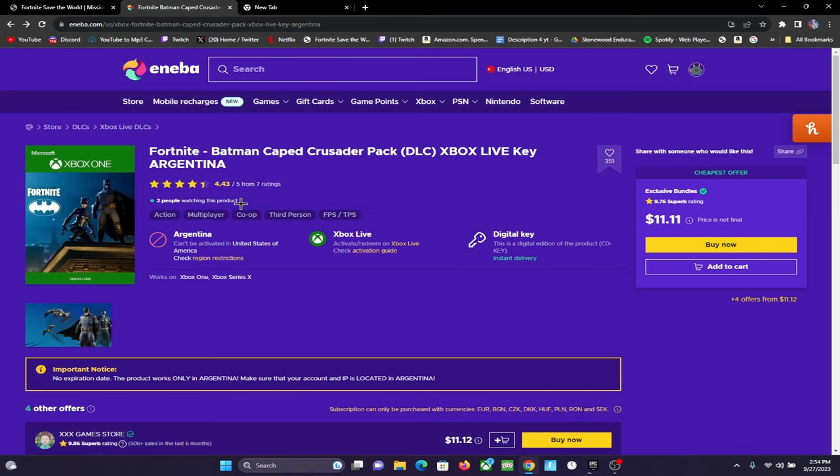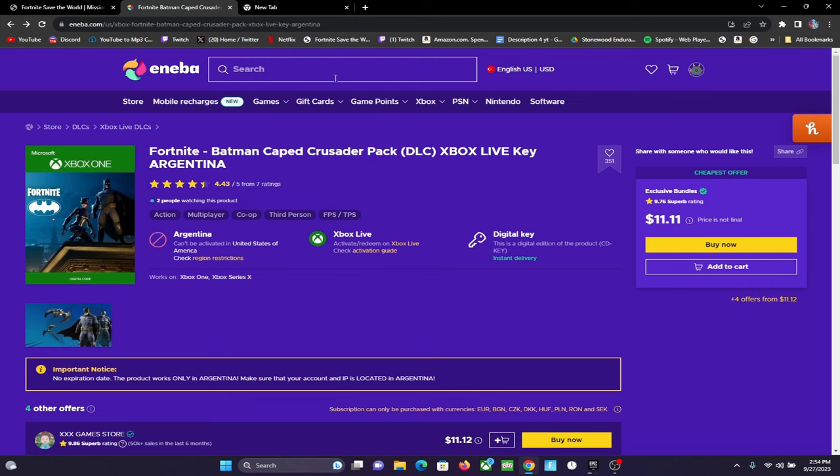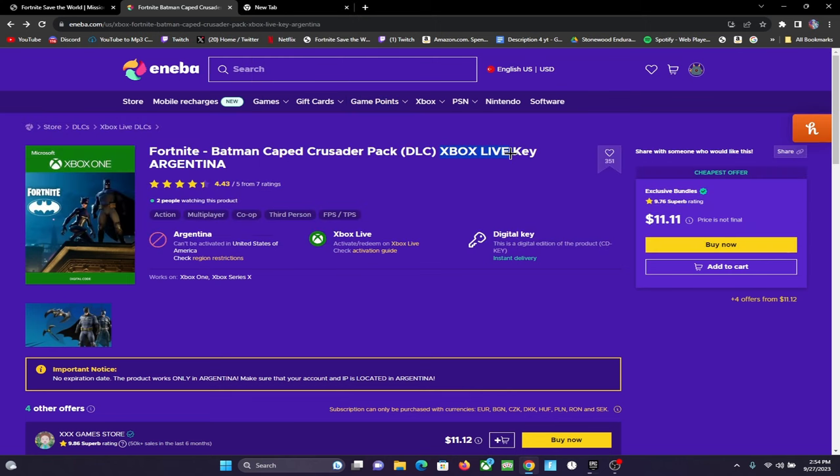That won't be an issue for us. For this method you unfortunately have to have a PC or laptop. So the first thing you want to do is connect a Microsoft account — because as you can see it's Xbox, even if you don't have an Xbox it still works. You're gonna have to connect your Microsoft account to your Epic Games account. Go to Epic Games, then Account, then Connections, and connect your Microsoft account. After you do that you just have to buy this, which I am about to do right now.